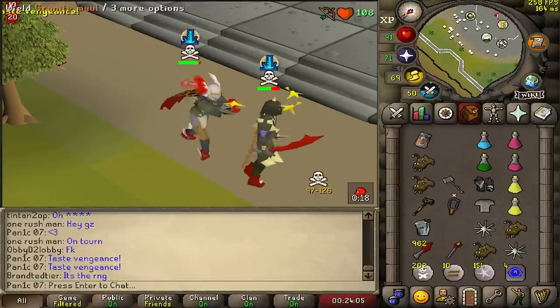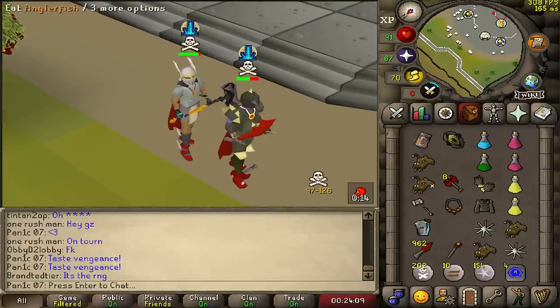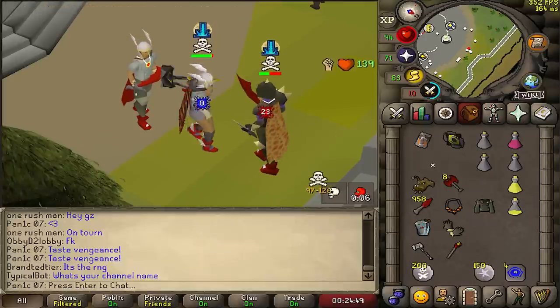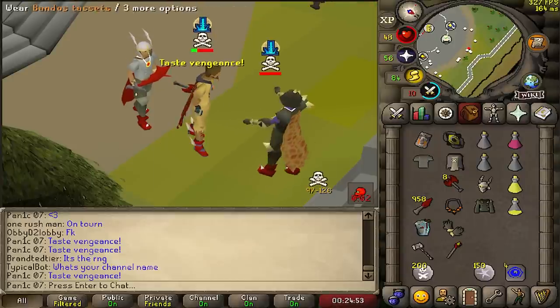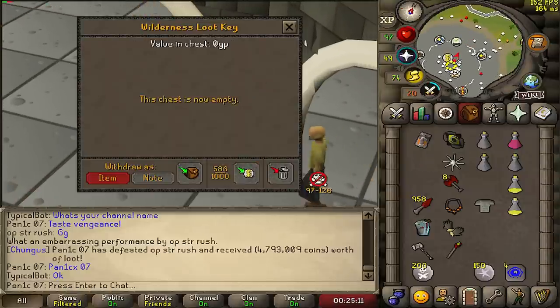Let's just do this — hope for a pit swap. We're gonna hit three zeros and no pit swap. It's over — let's go! Full Daroks, 4.7 mil, I'll take it.